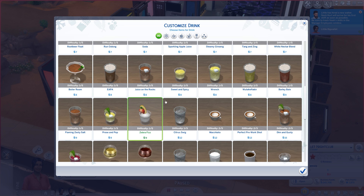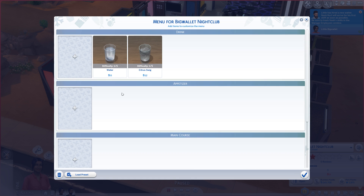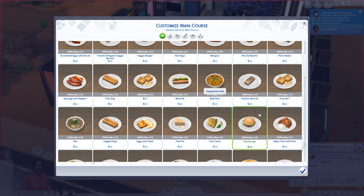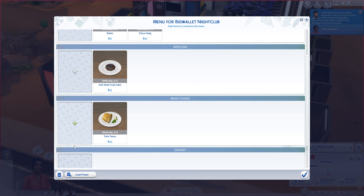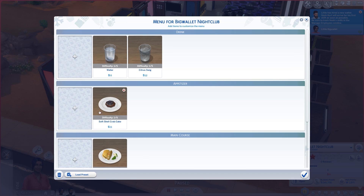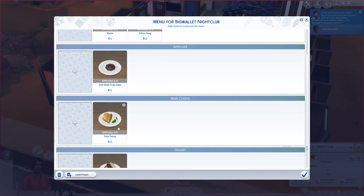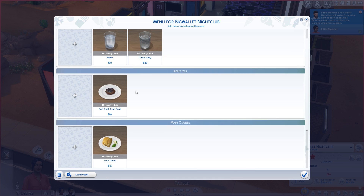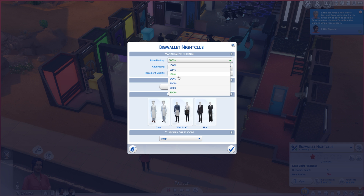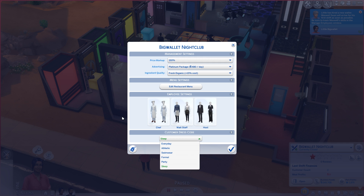Now we want to go to the top level difficulty one. Citrus swig - okay, get that citrus swiggins. And then gotta go to the top - I get the most expensive thing. You know what? We actually don't need to make money with this, because we do have a lot of money. But I still want to make a lot of money. Tofu tacos - that's really our only option? Maybe we should be like a vegan restaurant. With hamburger cake - there you go. We've got soft shell crab cake. Mark up - we are not ready to mark up to 300%. No way. 150. We'll get some good quality, get some good advertising. Dress code - party! Yay!